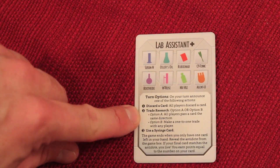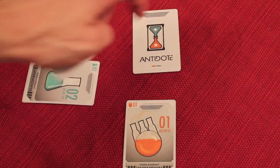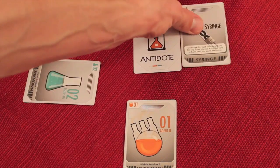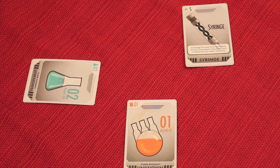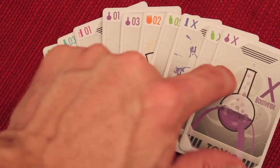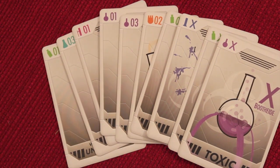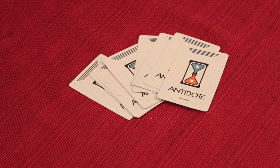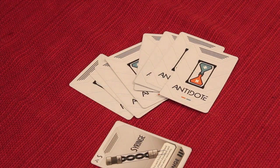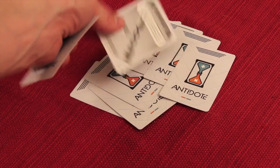The last action you can do is use a syringe card. If you know a face-down card on the table is an antidote, you can play your syringe card and steal it, then secretly look at it in your hand. Alternatively, you can play your syringe card to steal one card randomly from another player's hand — they'd shuffle their cards and you'd steal one randomly, and they'd receive your syringe card in return.